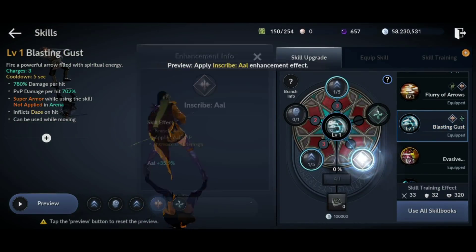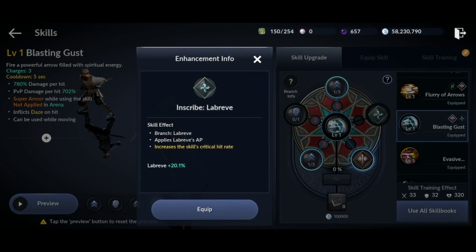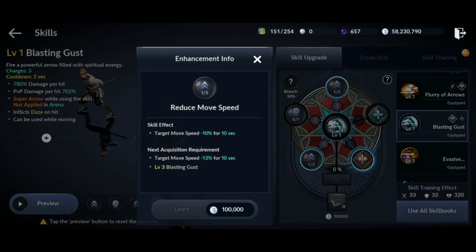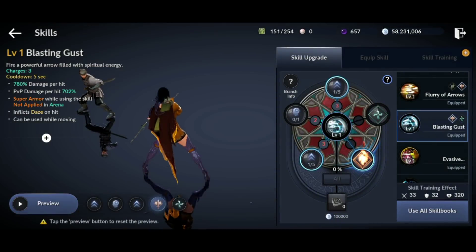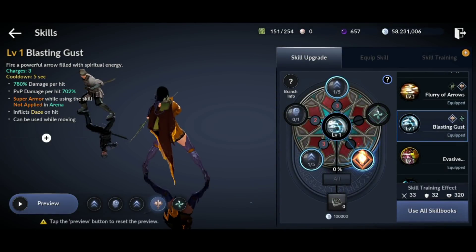Blasting Gust now comes equipped with three charges on a 5 second cooldown time. It does 780% damage, you get super armor while using this skill except for in arenas, it inflicts a daze on hit instead of a knockdown, and you can use this skill while moving. For its sub-skills, it applies a negative 10% movement speed for 10 seconds on a successful hit, negative 20 DP for 10 seconds, and the last one grants you one extra charge, going from two to three.